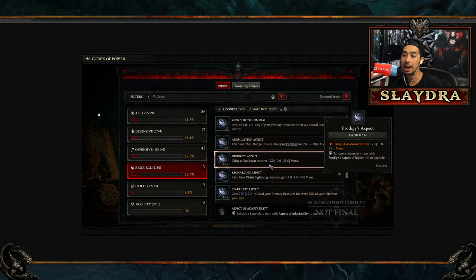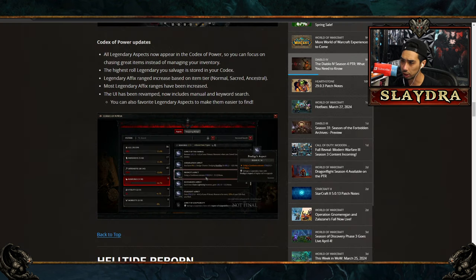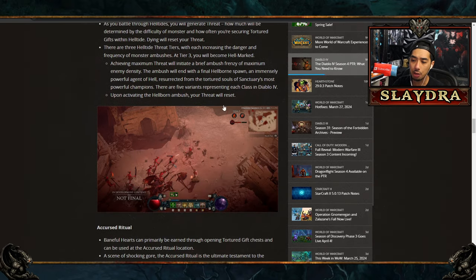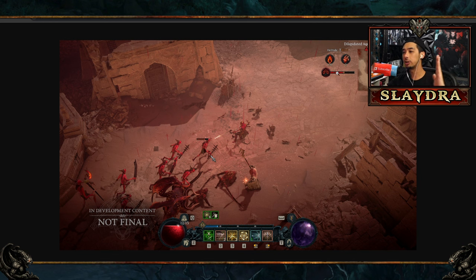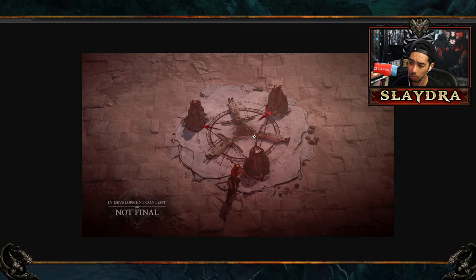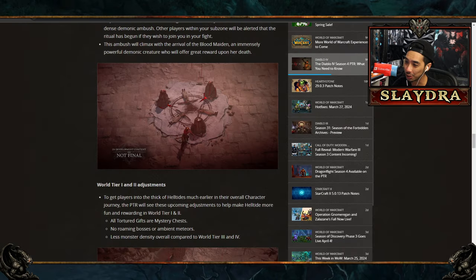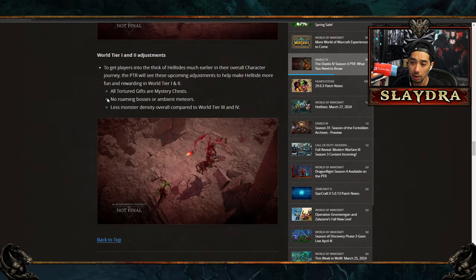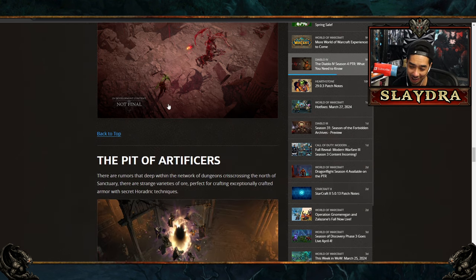The higher aspects will drop at the higher world tier. The new Helltide has threat meters — you kill monsters, the meter builds up and then expands, releasing a bunch of events. There's a new boss called the Blood Maiden coming as well. You can access Helltide earlier now, and there are no more roaming bosses or ambient meters, which helps if you want to manage your inventory in hardcore.